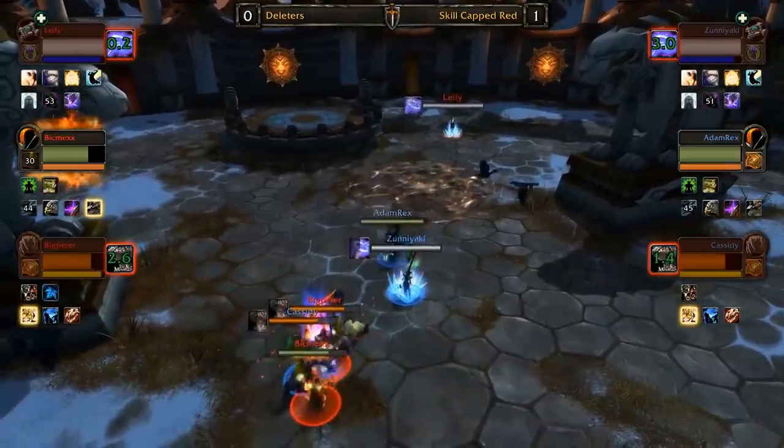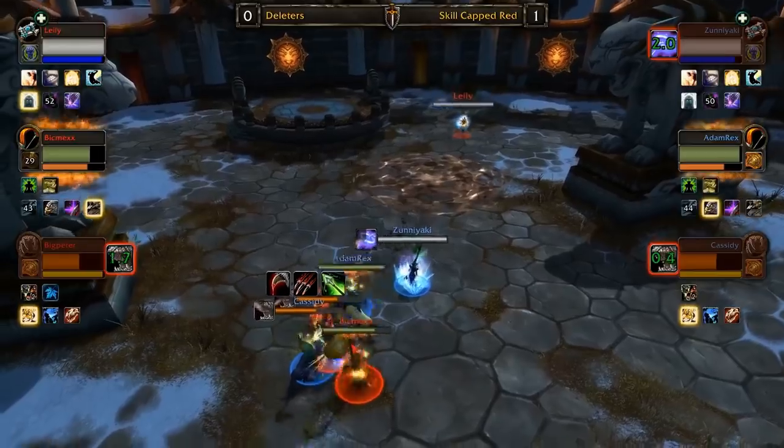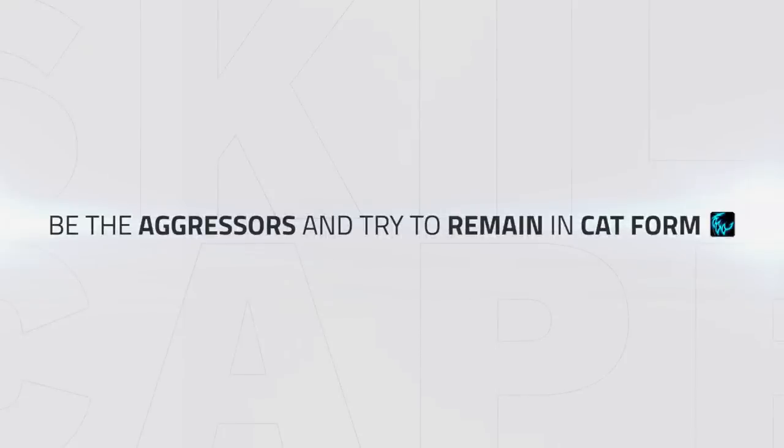Watch here in the opener — Adam Rex waits for the enemy feral to apply his bleeds, and then simply uses Mending Bandage to remove them all. To summarize: try to be the aggressors and remaining in cat form. If you are behind and have to sit in bear, it's a vicious cycle and you will more than likely lose the game.